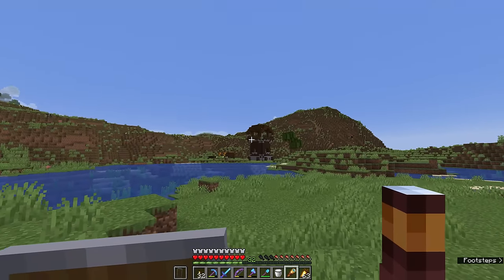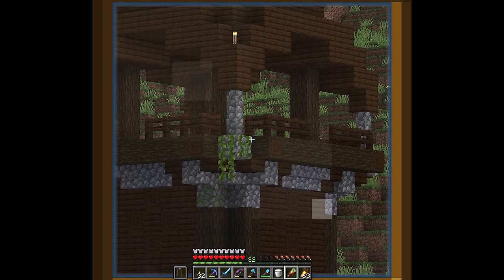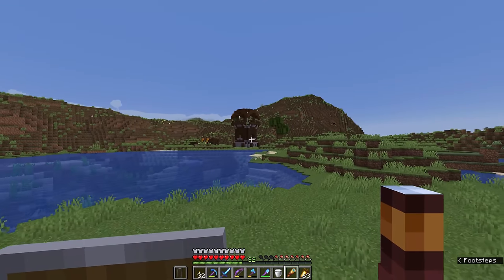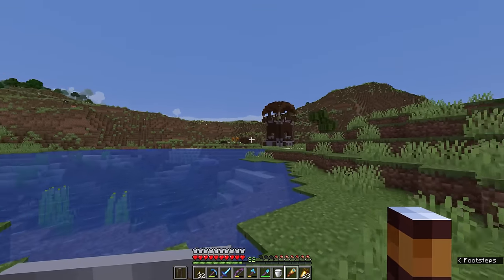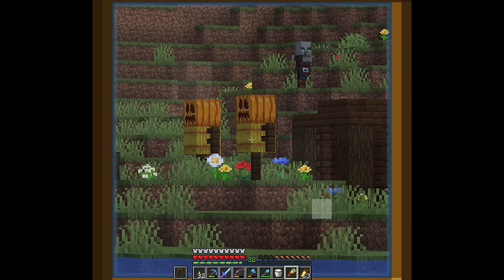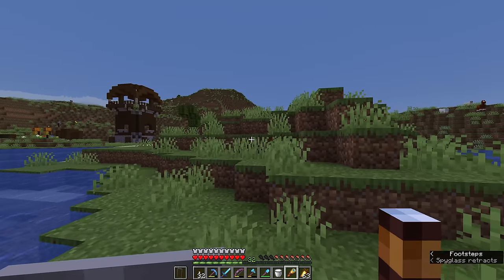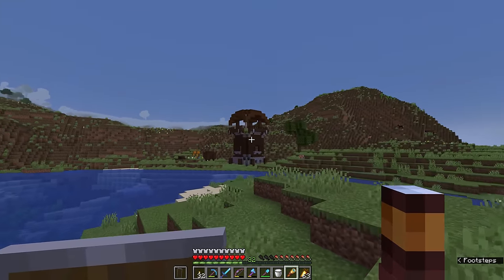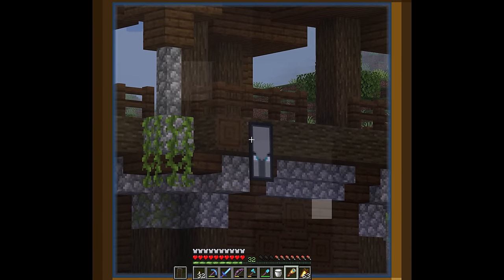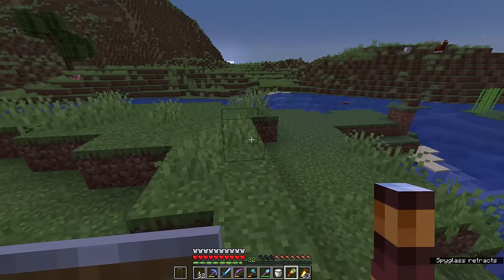Out here on the plains, we have pillager outpost number one — a dark oak watchtower with mossy cobblestone and vines growing from it. Once you get closer, you'll notice the presence of a few ominous banners. You'll also find holding cells and practice dummies out here, along with wood piles and occasional tents, which indicate that this is a pillager camp. We're close enough now to have the banners render in. Those ominous banners swinging from the sides of the structure indicate this is pillager territory.